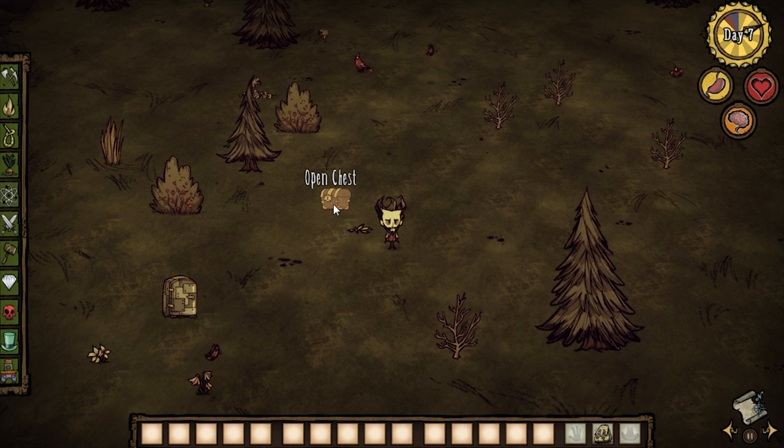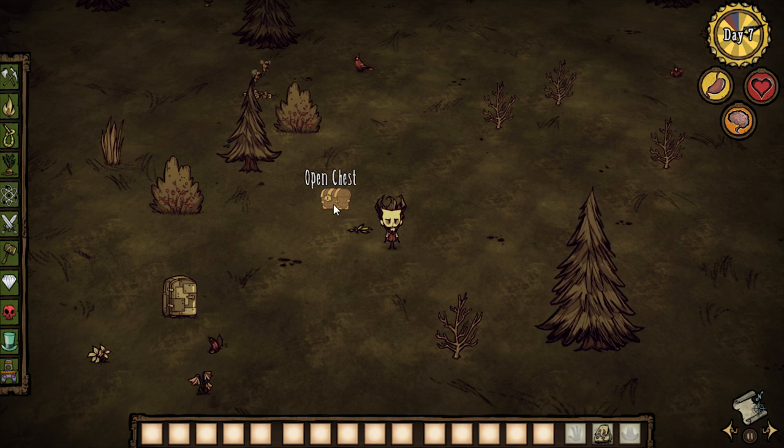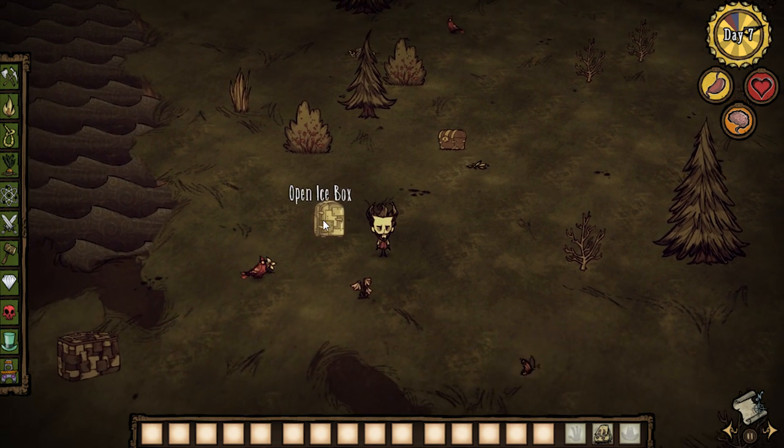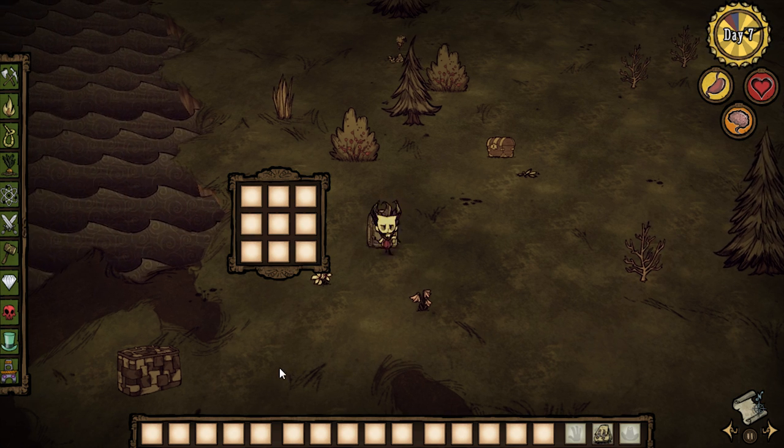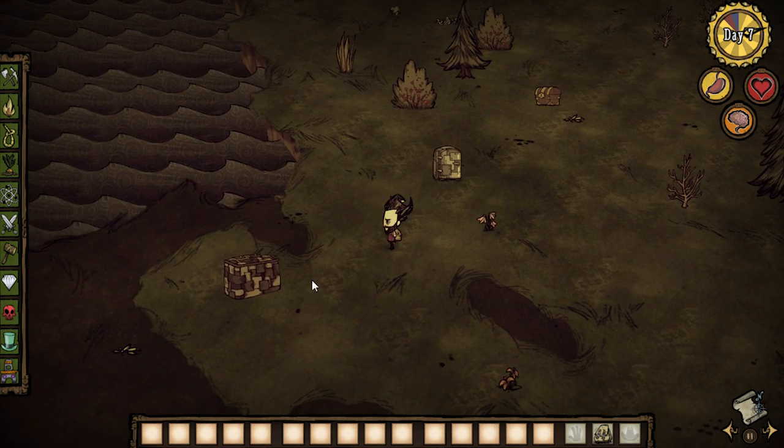So back in the day, you just stick your food in like an old chest. There was no icebox — your food would just rot. So then we came up with this icebox where you could put stuff in here and it would help keep it cool and help it from spoiling. But you know what? It's time to move up in the times.